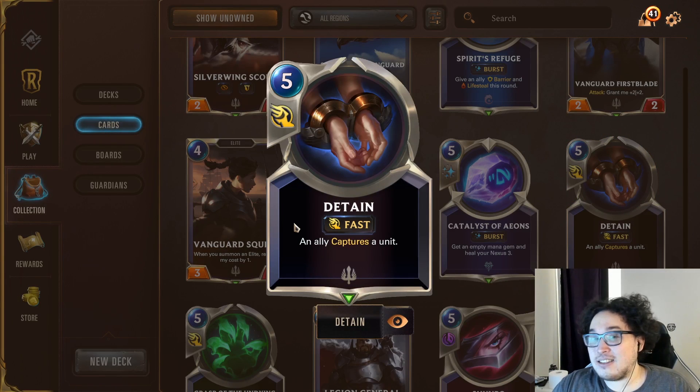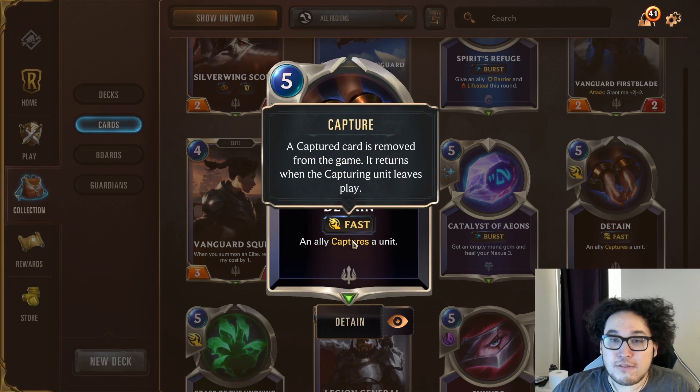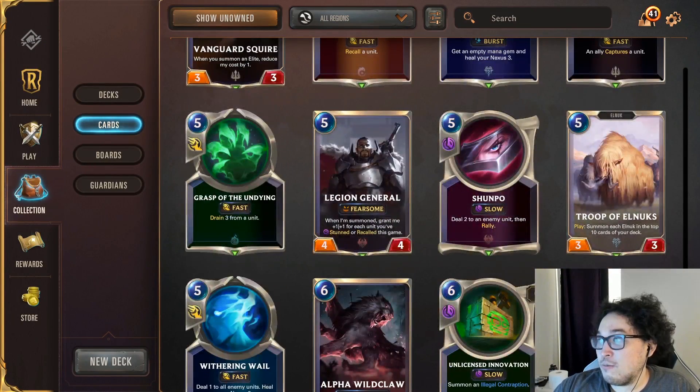Detain is another similar tool to Will of Ionia. It's not played as heavily just because of the region it's in, but the ability to capture a unit and remove it from the board is pretty powerful, and it sees play in a lot of different decks.